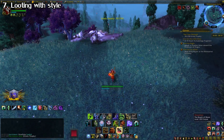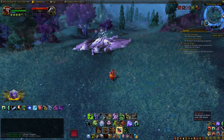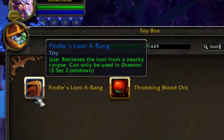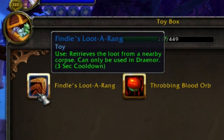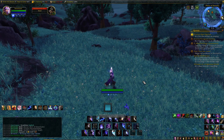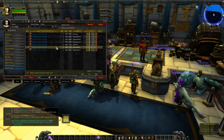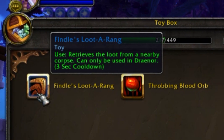The Looter Ring is one of the most handy toys in the game — you use it and it instantly loots enemies from long range. The only problem is that it's engineer only. Well, for Draenor, you can get something called Findle's Looter Ring, which is usable by anyone. You can only use it in Draenor unfortunately, but you may as well use it while you're here. You can usually snag it off the auction house for pretty cheap, and since it's a toy, once you learn it, it's usable on every character.